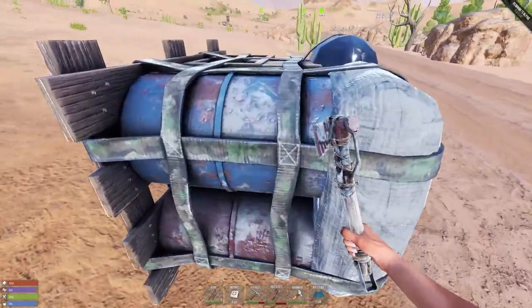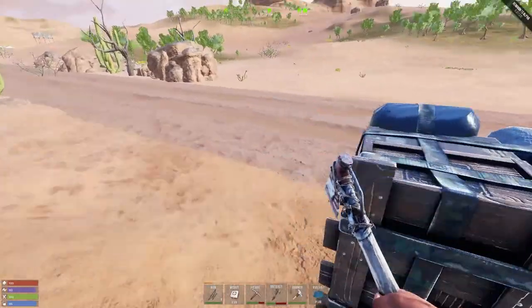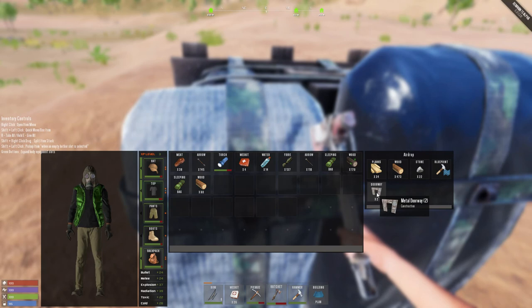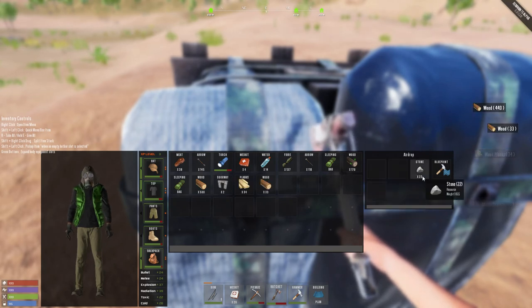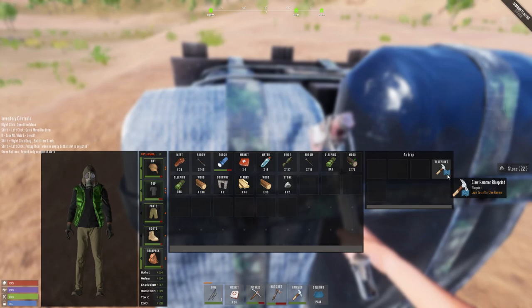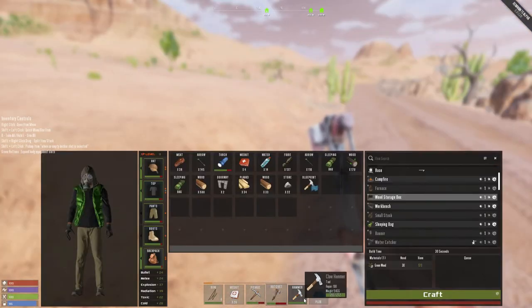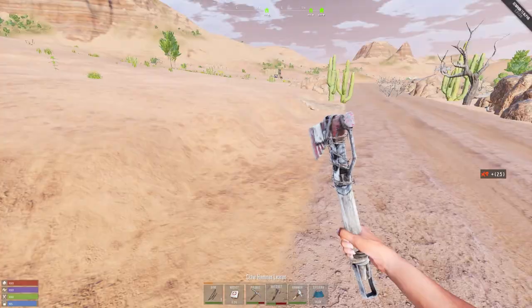The airplane will come one time a day if your server is set for one hour day length, or two times if it's set for two hours or 120 minutes. The loot is random, so you might get weapons, materials, plans, etc.